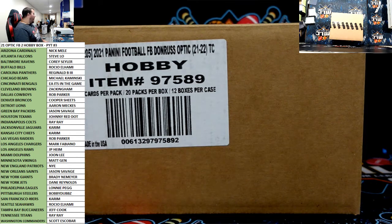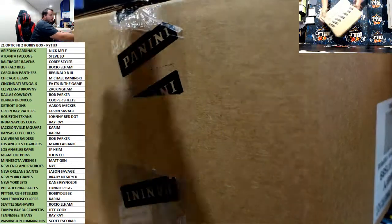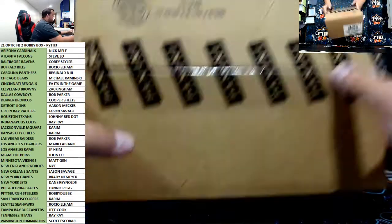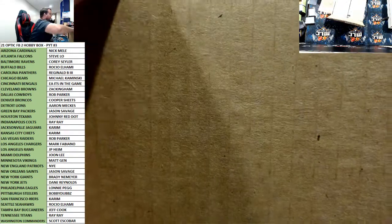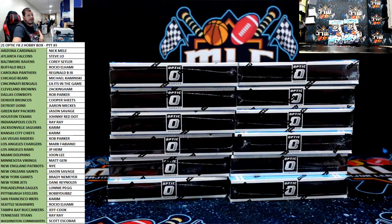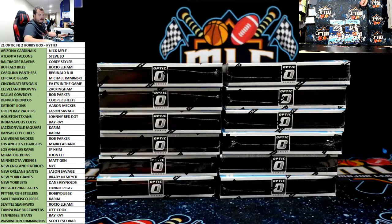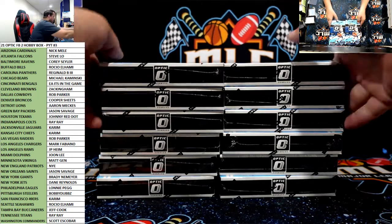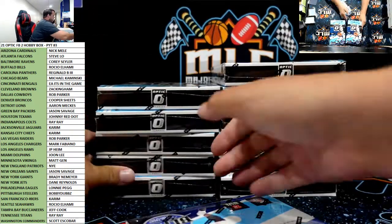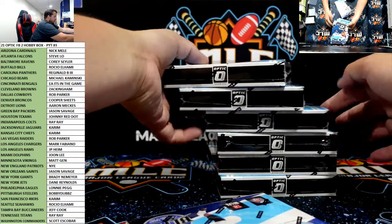What's up everybody, here we go — 2021 Optic Football, two hobby boxes, PYT. Case will be for three, four, five, six, seven, eight. I'll roll the dice here, pull one out of each stack — left side Trey, right side four. One, two, three, four.